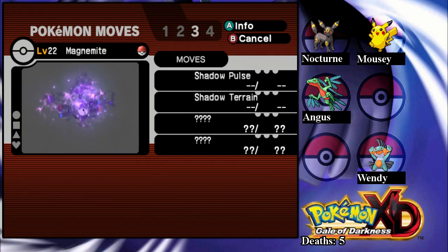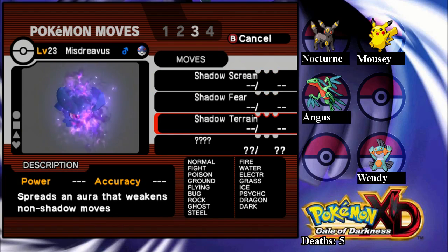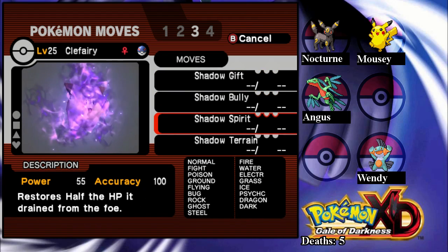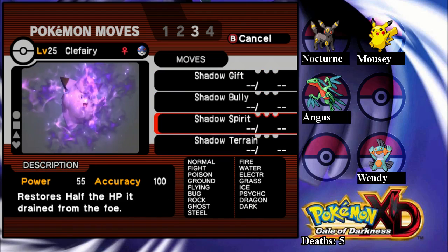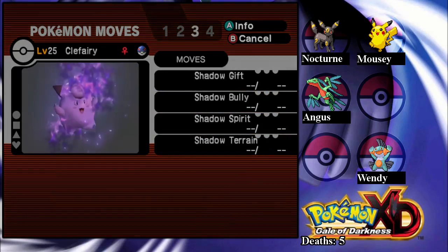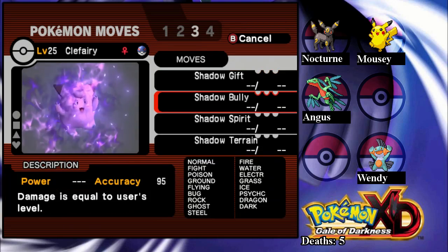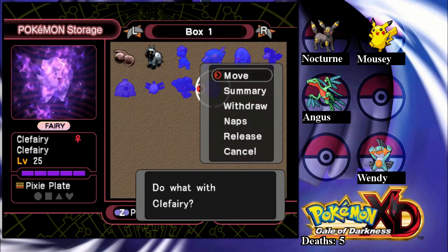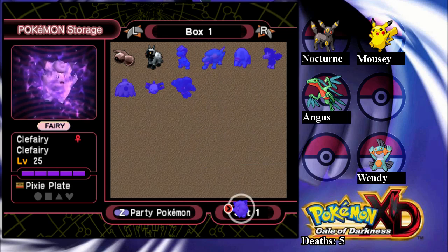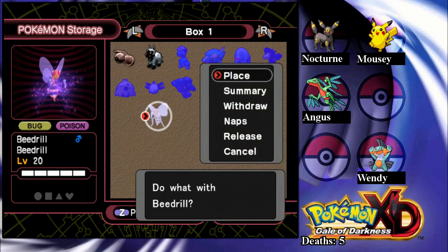Well, let's see what they have. I'm pretty sure this is Shadow — oh, that's Paralyzed. It had a shadow move — oh, it did have an attack. This Clefairy could have killed me, but it never used it. That's helpful. And that's why Shadow Bully wasn't super effective — the damage is equal to its level. Oh, Piedril's ready to be purified. I guess I could purify that.